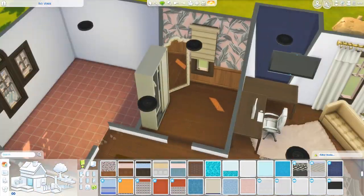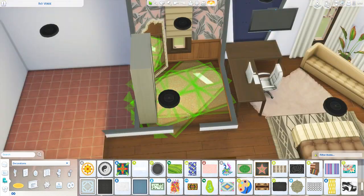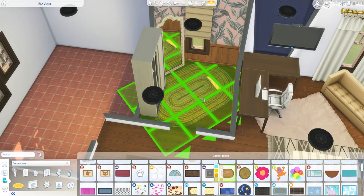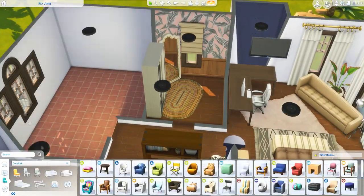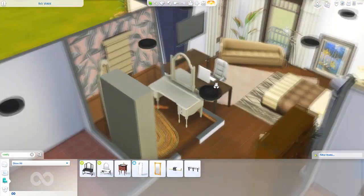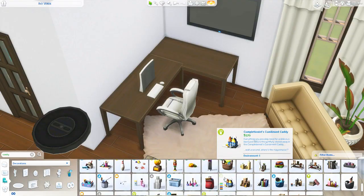No master bedroom would be complete without a walk-in closet. There is a beautiful walk-in closet with a really nice mirror — I put it on the diagonal — and then we have a closet and a vanity table as well, which might be a little small for a celebrity, but at least they still have a walk-in closet.